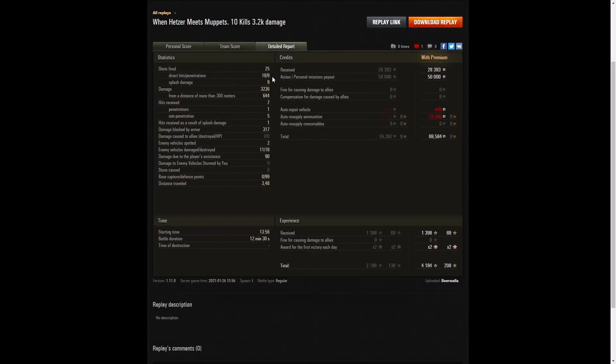He fired 25 rounds in that game, got 18 direct hits — 9 penetrations and 9 splash — for 3,236 hit points of damage, of which 644 were at more than 300 metres. He received 7 hits from the enemy: 1 penetration, 5 non-penetrations, and 1 splash. He blocked 317 hit points of damage with his armour, spotted 2 enemy vehicles, damaged 11 of the enemy, and killed 10 — two-thirds of the enemy team. He also did 90 hit points of damage assistance and got 99 defence points — just one short of 100 when he reset the cap. He earned 28,393 credits, plus 50,000 from the personal mission payout for the first win of the day, for a profit of 69,584 credits altogether. 1,398 XP times two for the first victory gives 4,194 XP altogether.